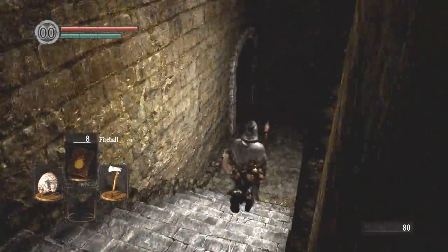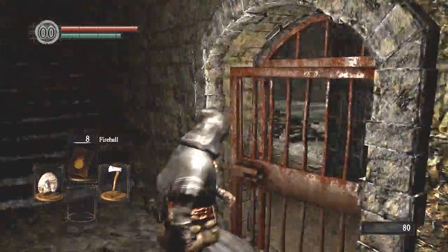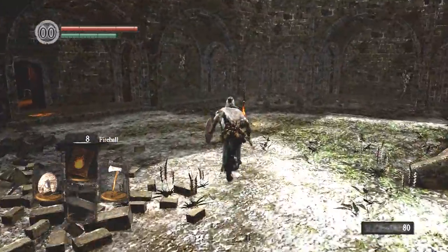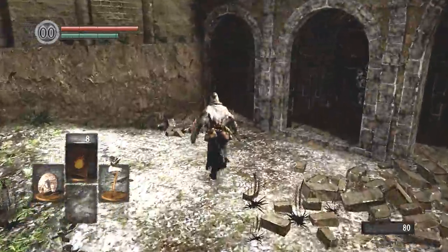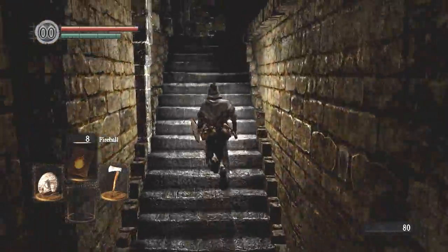When you come down here — this is the door we saw earlier that was locked. You can open it as a shortcut back to this bonfire. We'll rest here in case we somehow die in a minute and we'll have a bonfire close by. Because when you die, you come back at a bonfire.